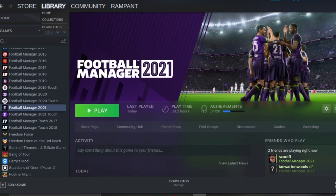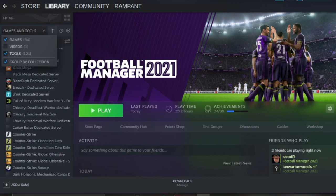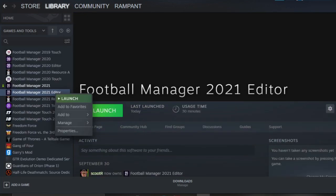So I'm just going to show you through Steam. I think it's probably similar on Epic. Certainly on Steam, all you have to do is go to library. There's a wee drop down beside games — you want to click tools. Scroll down and you'll see the editor there, and all you have to do is install. You can create a shortcut and a desktop icon if you want to, or you can just basically run it through Steam.